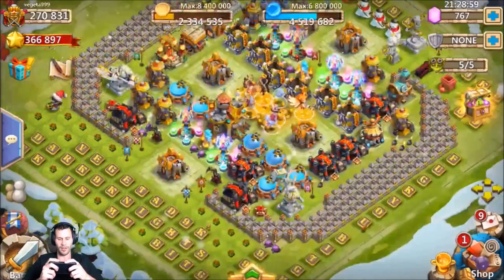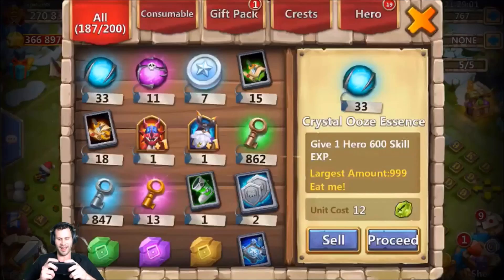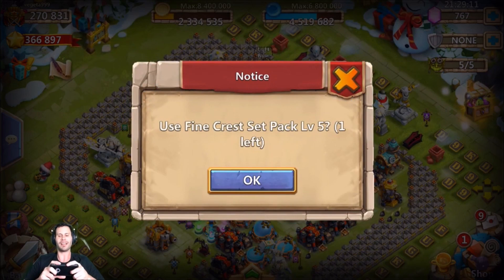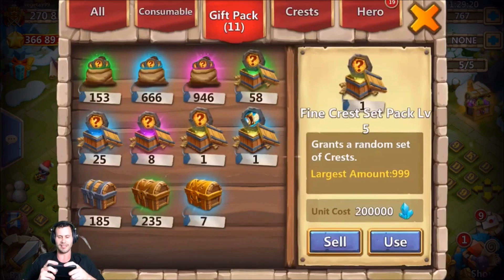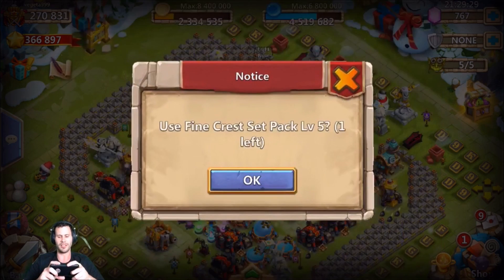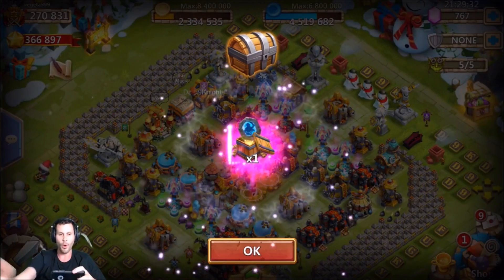Hopefully we get the goods out of this crest set. The big boy — the fine crest set pack level 5. What do we got coming? Come on IGG, one time baby — give us the Revitalize, or War God, or Bulwark would be nice. Anything except Self-Destruct, or I guess Heavy Blow wouldn't be that great either — but Heavy Blow is not even that bad honestly. We want to see Revitalize.